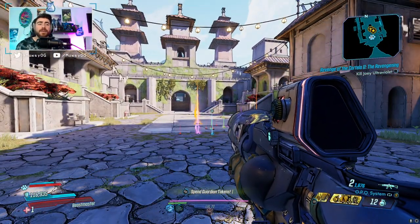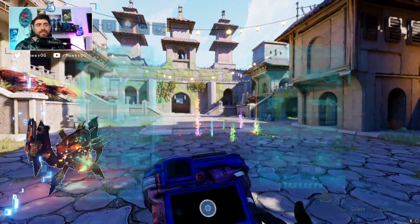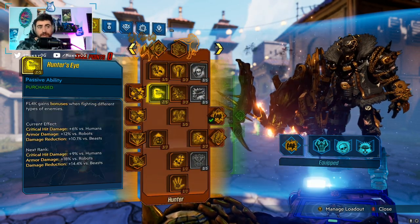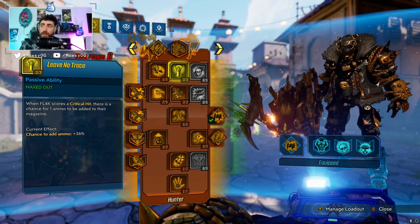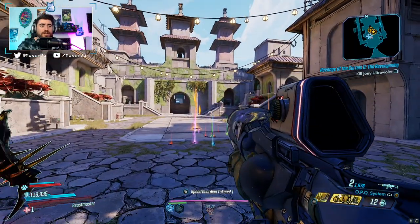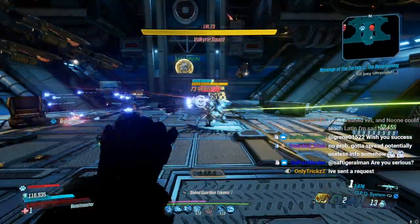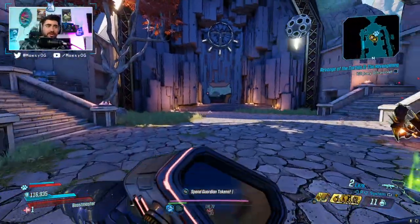The next most important part is getting our pet to crit and having crits happen while we're in the OPQ system's magazine size for the drone. Speccing into Throat Ripper gives all of our pet's attacks chances to crit. We're also specced into Megavore and we have Leave No Trace — 36% chance to add ammo back. We're going to be critting all over the place, which feeds ammo back into the magazine. As long as there are enemies and your pet or drones are attacking and critting, you will constantly be fed ammo into the OPQ drones and can spam out as many as you'd like.